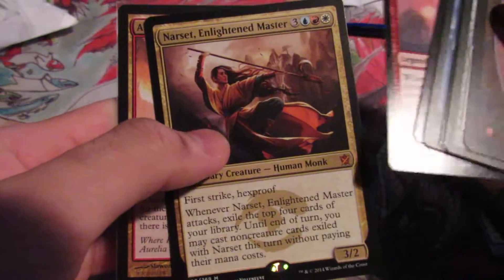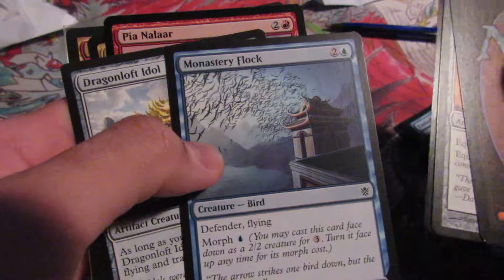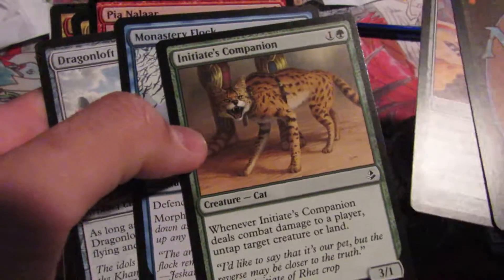Moving on to the last pack. I really don't have high hopes for this. We have Aurelia, Narset, Pina Nalar, Dragon Idol, Monastery Flock, Initiate's Companion, Feather Sandals, and we have a Horrifying Revelation.